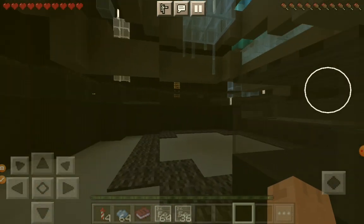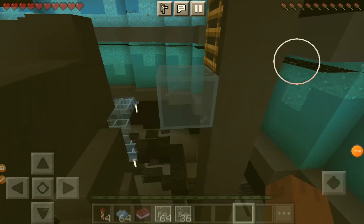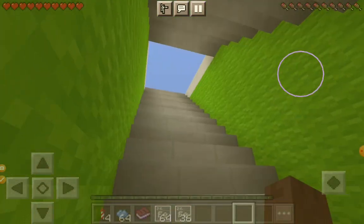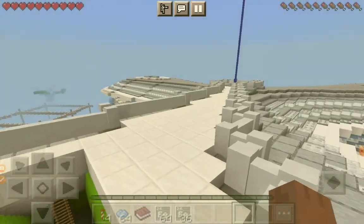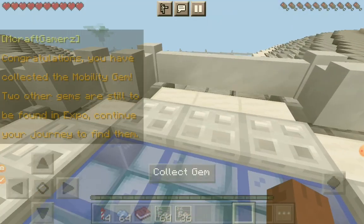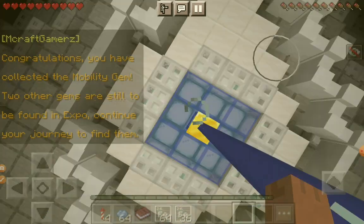One more jump — I just made it! Okay so this is the part where I was stuck on, but anyway let's make this last jump. There we go, we made it! We can climb up this ladder and see what's inside. Whoa, this is the whole view of the place. Look — we found something, we found a gem! Congratulations, you have collected the mobility gem. Two other gems are still found in Expo — continue your journey to find them.